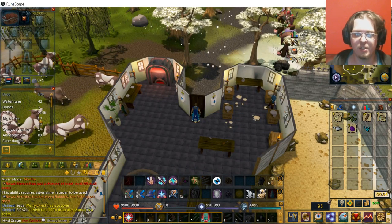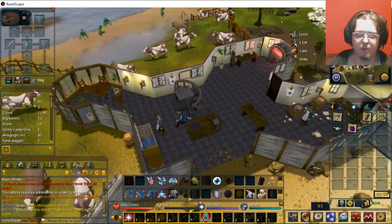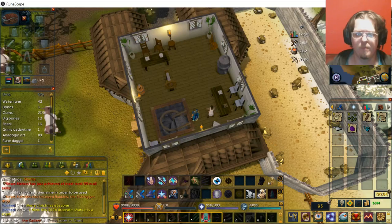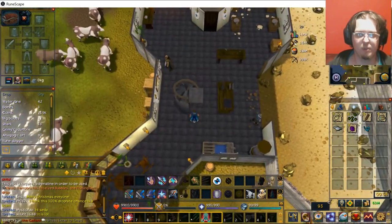Otherwise, this is actually a very good crafting station. You have a lot of potter's wheels and a pottery oven. Upstairs there are actually a few different supplies you can get, like the different types of molds. So if you need those, you can go up there.